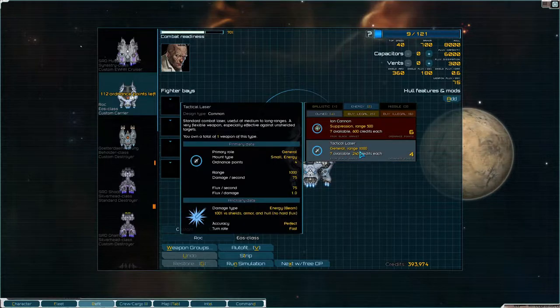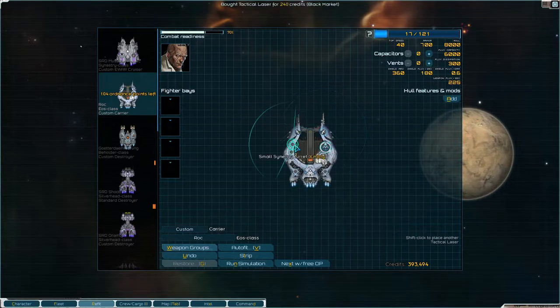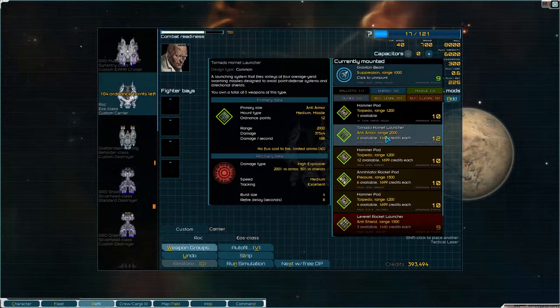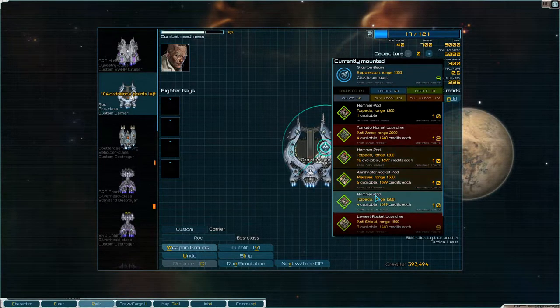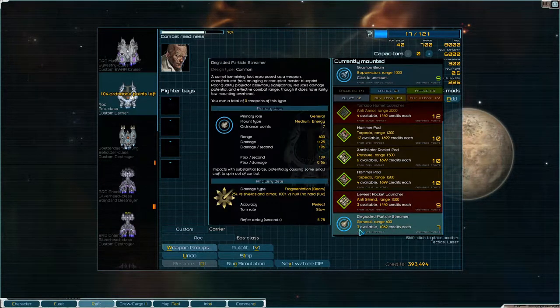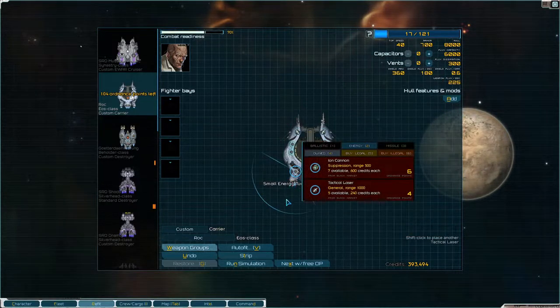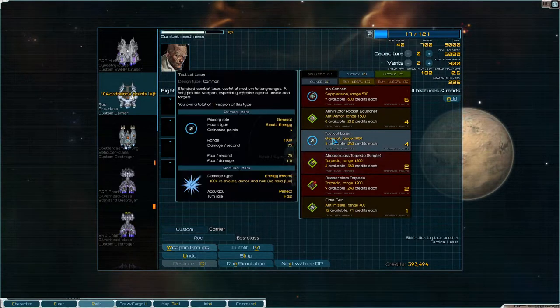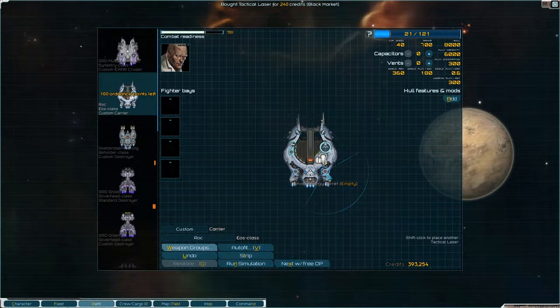Refit - tactical laser, that's what I'm talking about. It's not the greatest damage in the world but it's some. What do we have here - tornado hornet launcher, hammer pods, lever rocket launcher. Too long, too short range. I think I'll actually buy all these tactical lasers. I want a tactical laser here as well, and then I want PD for these three - some kind of PD laser.